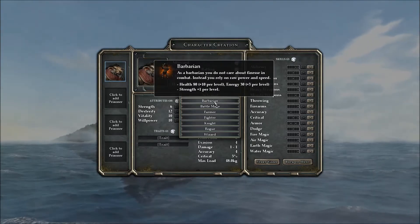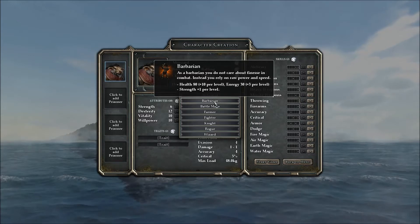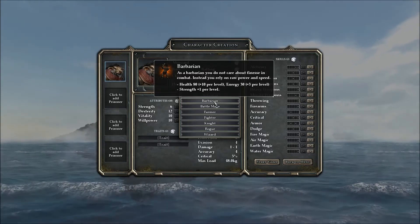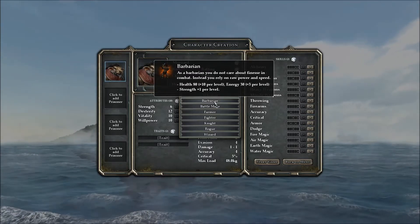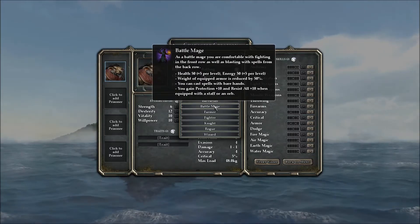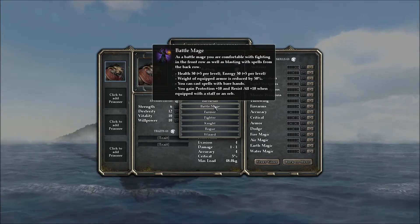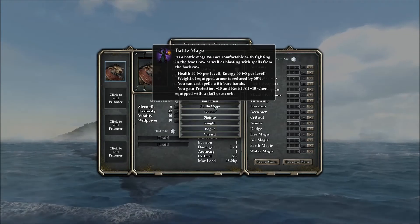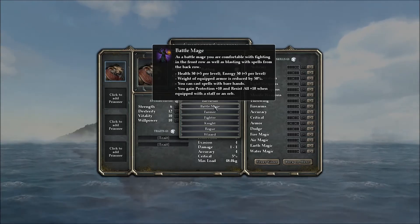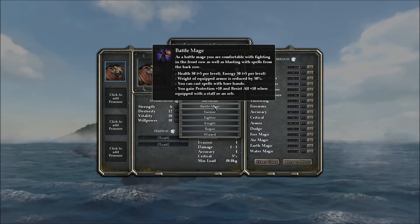We have a barbarian, which is sexy — I love barbarians. As a barbarian, you don't care about finesse in combat. Instead, you rely on raw power and speed. Your health is 80, increased by 10 per level, and your strength by 1 per level — that's pretty good. As a battle mage, you are comfortable with fighting in the front row as well as blasting with spells from the back row. Your health is 50, 5 per level — so pretty balanced. Weight of equipped armor is reduced by 50%, you can cast spells with bare hands, and you gain protection plus 10 and resist all plus 10 when equipped with a staff or an orb.